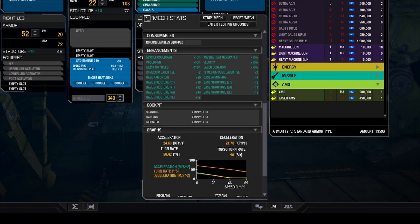As in my last build video, the build I would like to share exploits the quirks of the variant to maximum effect. The quirks can be found under the Enhancement section in the mech stats. This variant of the Battlemaster chassis has missile cooldown of minus 10%, missile heat generation of minus 10%, cooldown of minus 10%, velocity of plus 10%, mech top speed of plus 7.5%, laser duration of minus 10%, medium laser heat scale limit of plus 2%, medium pulse laser heat scale limit of plus 2%, and a number of armour and structure enhancements.